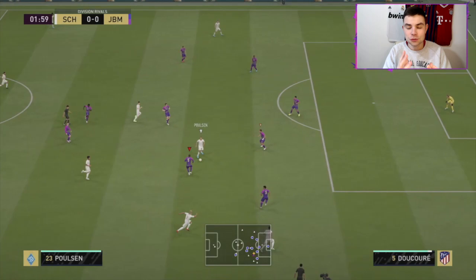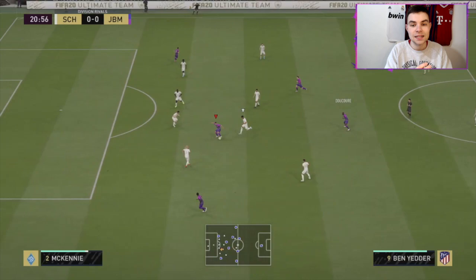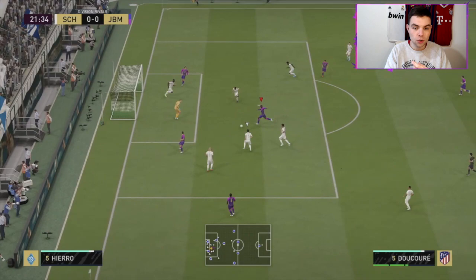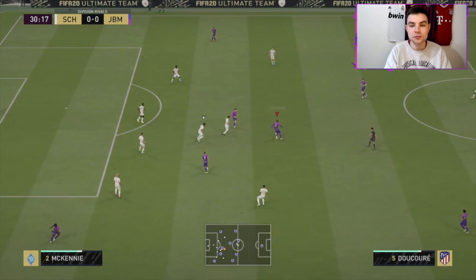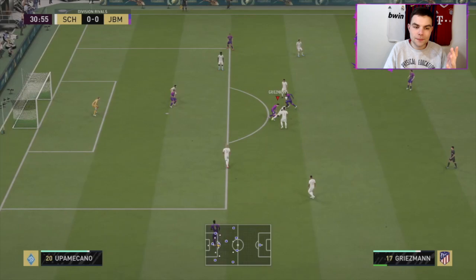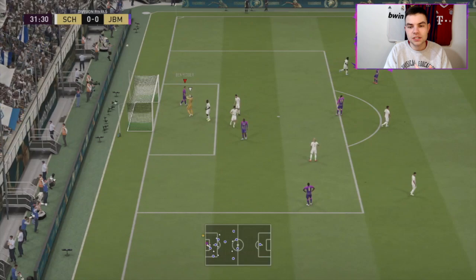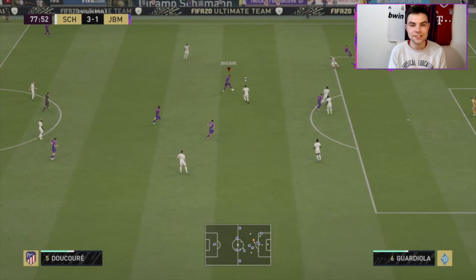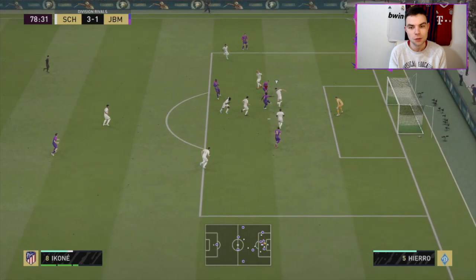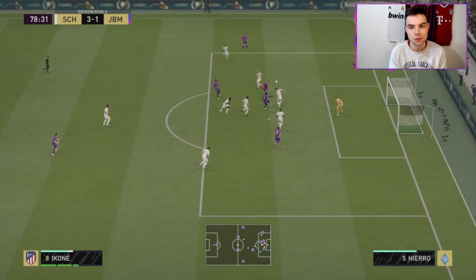The downsides: 82 vision — you don't really see too many amazing passes, especially coming from Thielemans who is just an amazing passer. His finishing is 79 — he hit the post twice in one game, which was really frustrating. And 75 jumping with 71 heading accuracy for a guy who's six foot — I expected more. The 80 long pass is not the best. The 81 slide tackle — he did feel kind of clunky going into slide tackles. 66 agility — but I didn't find that was a real issue with the position he plays. And the 43 curve means he's not doing those Thielemans-style passes.